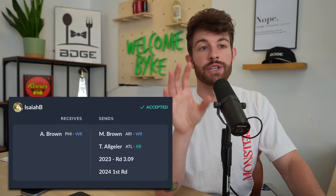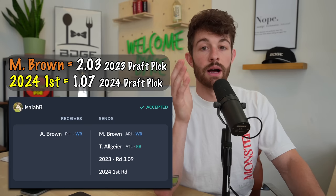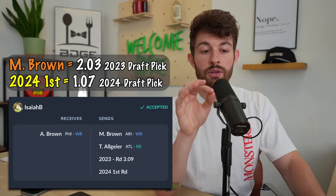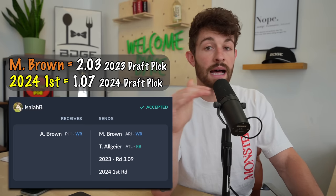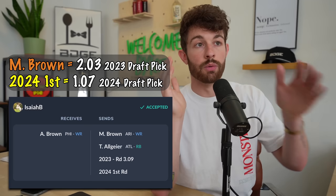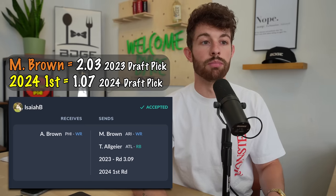Let's be super generous and say Hollywood Brown turns into the 2.03, and that first turns into the 1.07 — assuming Isaiah's very good team gets the sixth seed and gets knocked out first round. So you're basically looking at: would you trade the 2024 1.07 and the 2.03 for AJ Brown in full PPR? You're doing that in a second. Brown is worth two firsts for sure — and not late ones. Not the 1.07 and the 2.03. So AJ Brown is an absolute dub trade.